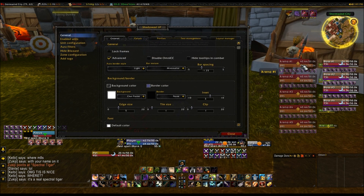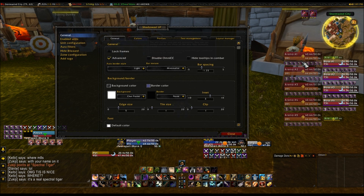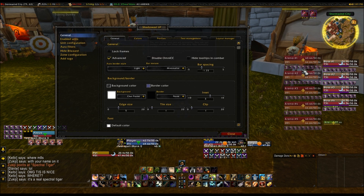It also has arena frames and boss frames. It gives you these kind of test templates so you can move things around to see where you want them before you actually go into what you're looking for.